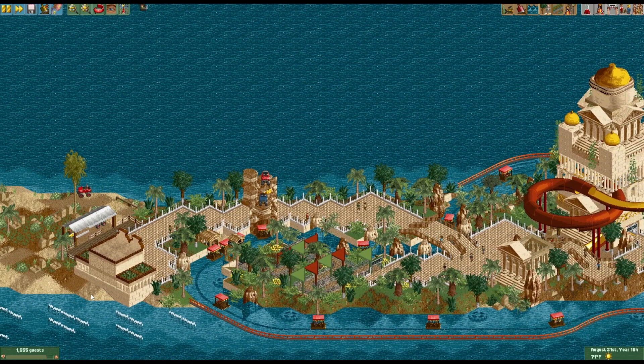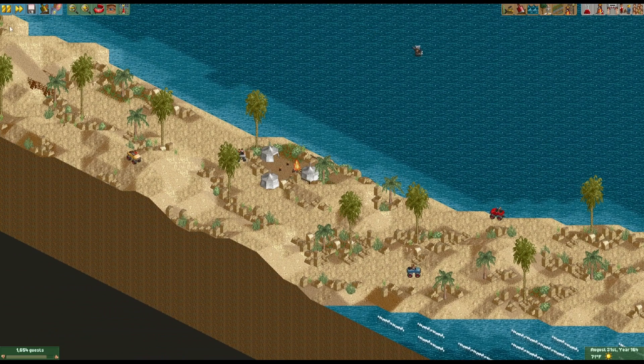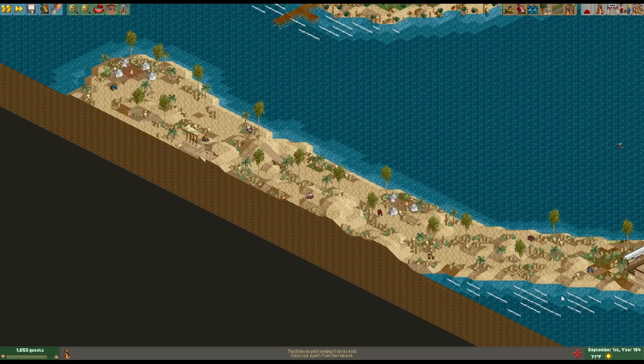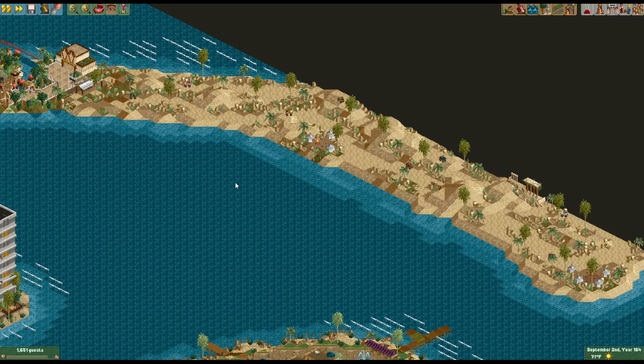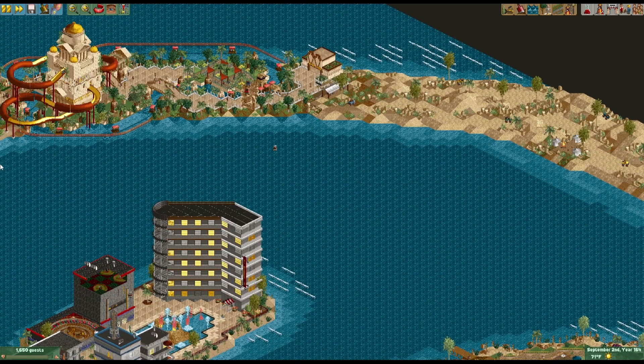Was it you or Levels who added this dune buggy monster truck? I added the dune buggies, just because I really did not expect us to figure out something for the rest of that island. It was a very wise move to get you on board, Low Poly, because it's stuff like that that we needed — some ways of filling up the park with a bunch of stuff.